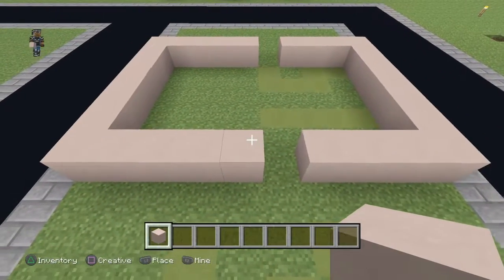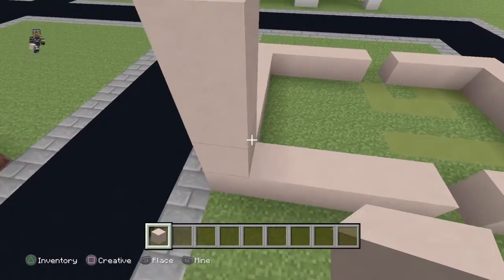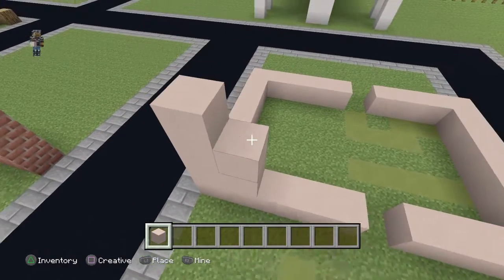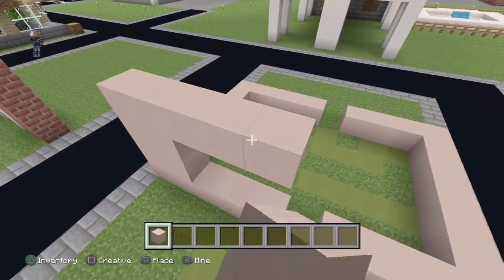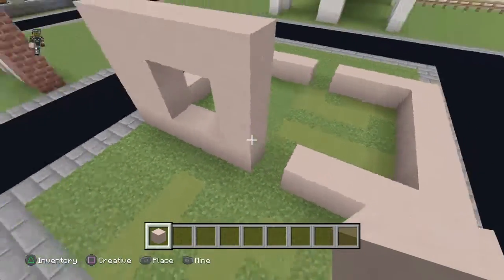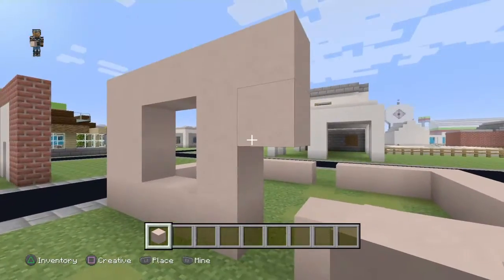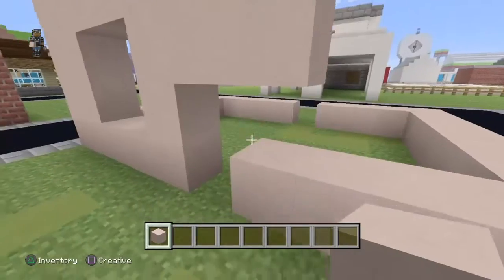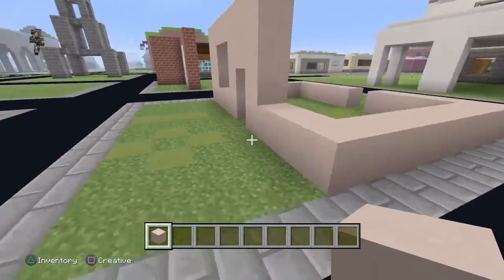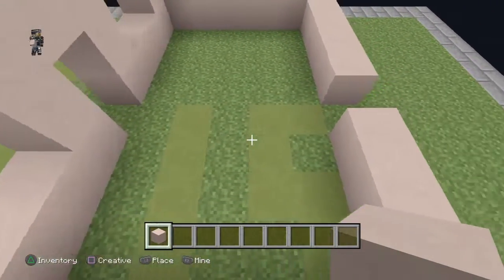Now you want to go to this corner and count up three blocks on each side, then build across to create a window space. Here you want to go up, miss two blocks, place them, and go straight down. You should end up with a shape like this — it's going to be a bungalow, essentially a one-bedroom house.